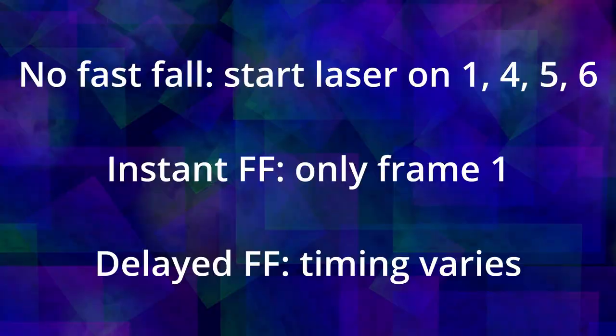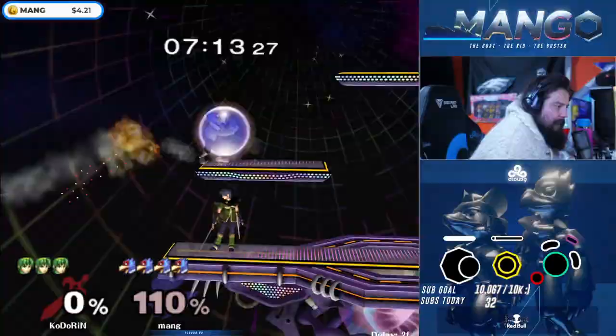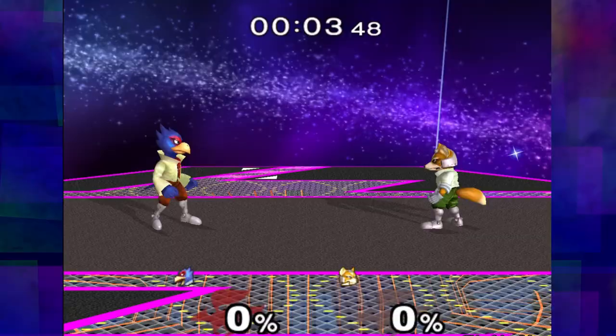If you shoot a laser on airborne frames 1, 4, 5, or 6, the laser will hit Marth's shield but cannot be power shielded. Usually, an approaching laser in your opponent's face is subject to a power shield grab and is largely unviable, but this solution circumvents that entirely.